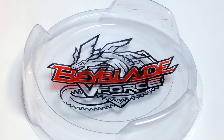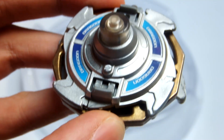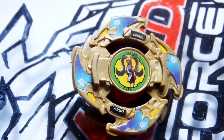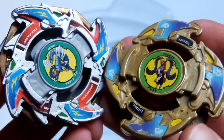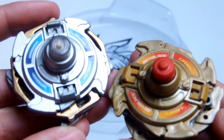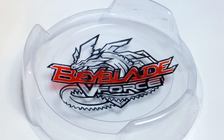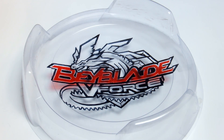Hey guys, welcome back to the quick battle series. Today we have our first stock battle featuring two CoroCoro exclusives: Dragoon V silver edition with the gold 10-wide, going up against Uriel 1 gold edition. These two bases have a pretty similar design, both with a four-headed attack ring, and they actually have the same base but just mirrored. Let's see how the battle turns out — round one.